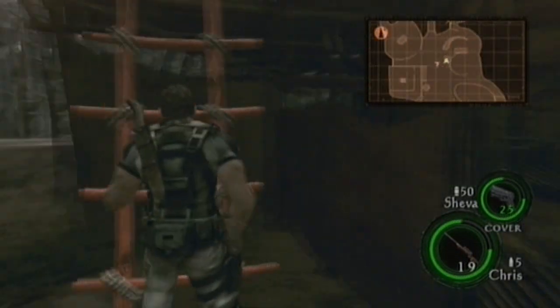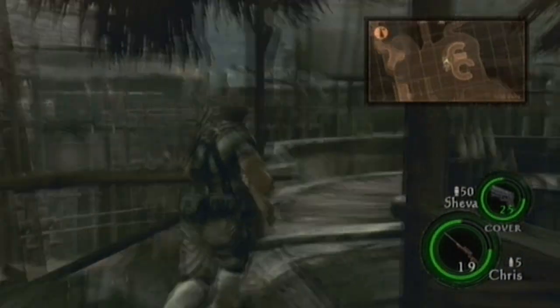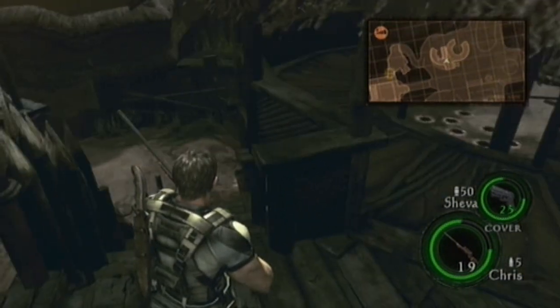Run straight across and climb this ladder. Wait for Shava here, or she will trigger a trap.